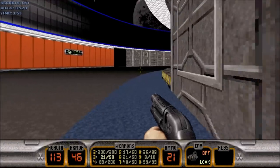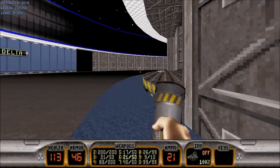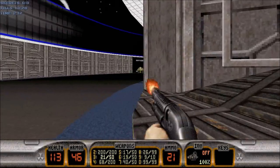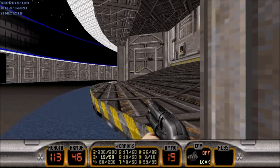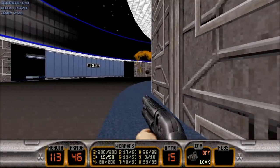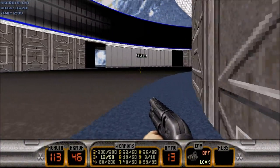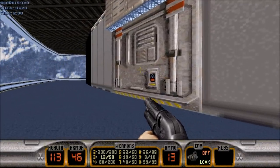The map becomes a whole lot more fun when the sentry drones are gone, believe me. And then once again for Delta. Wow, only one sentry drone managed to explode in front of me. I'm quite pleased by that. So now we'll go back to Alpha and go through the small door right here.